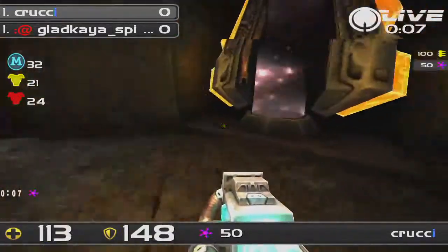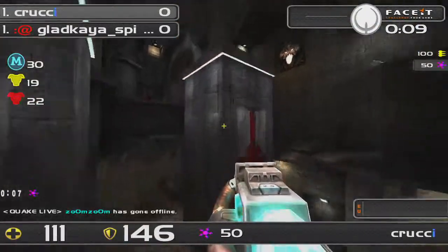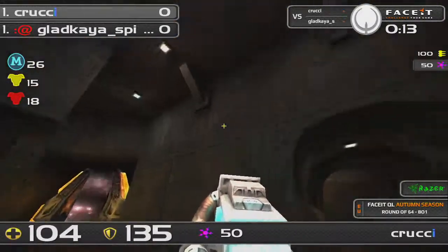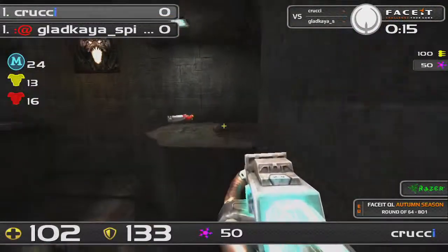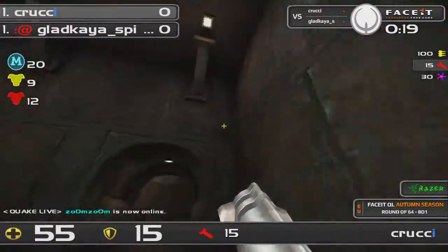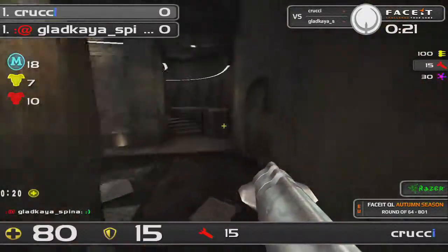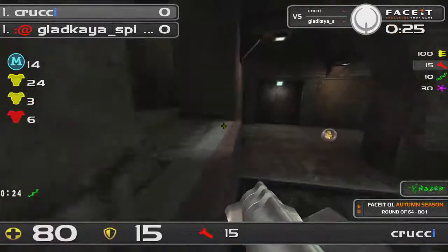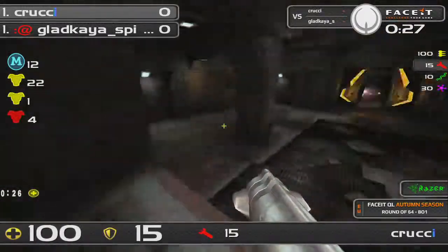There he goes, and spots his opponent there above. This is kind of the standard thing, you know. Krakia didn't have the most standard spawn ever, but it ended up being the standard. But here comes the LG still hanging around there, and Krakia gonna get a lot of damage done to him, so he has to be very cautious now, very careful, and just take it easy.